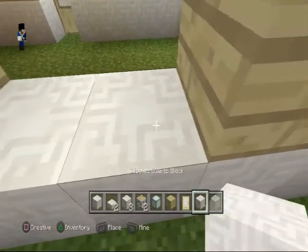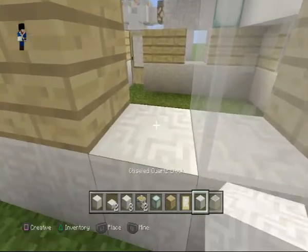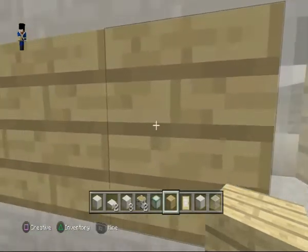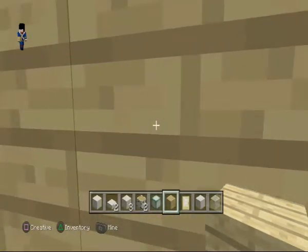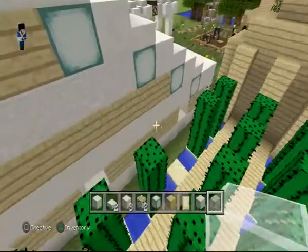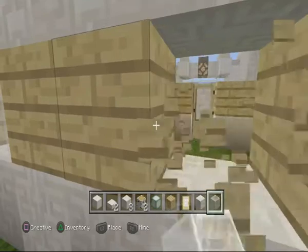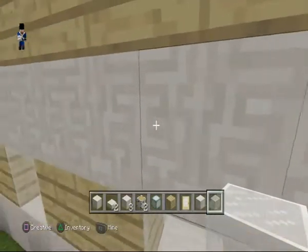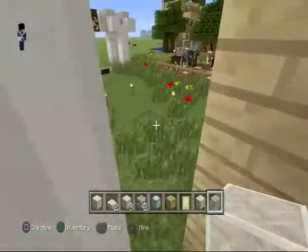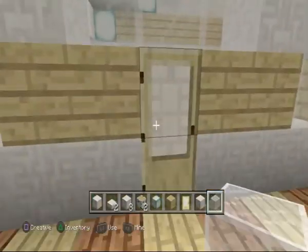Right here, there is a window. Place down — thank you very much. And there's another window right there, put that right there. Let's make a big window, and make a T-shaped window like the other side of the building. So this is coming along pretty nicely right here, I must admit.